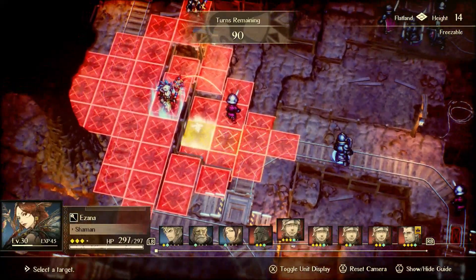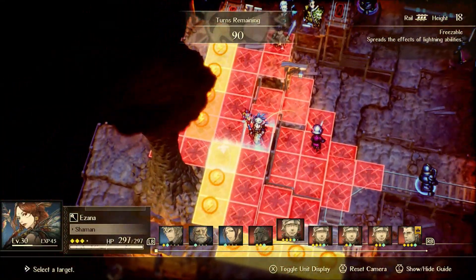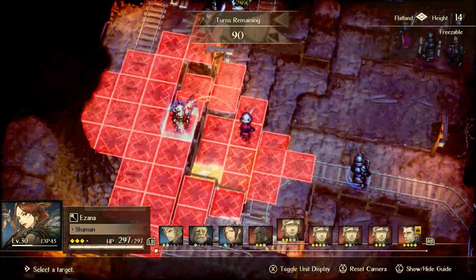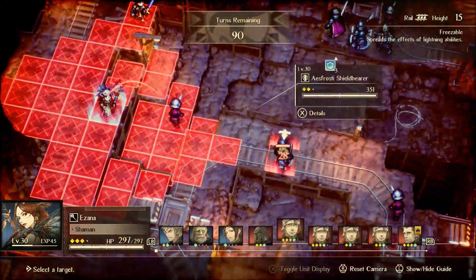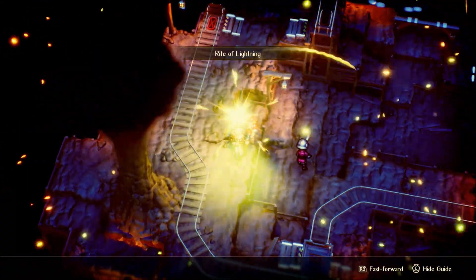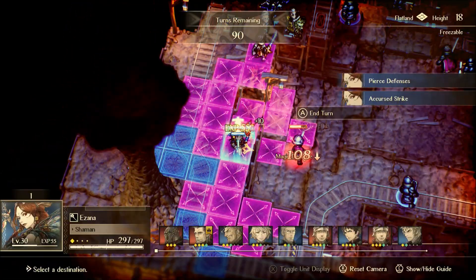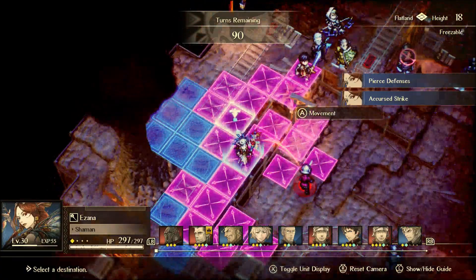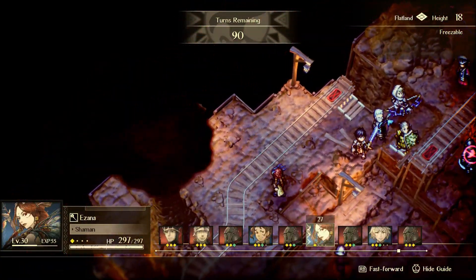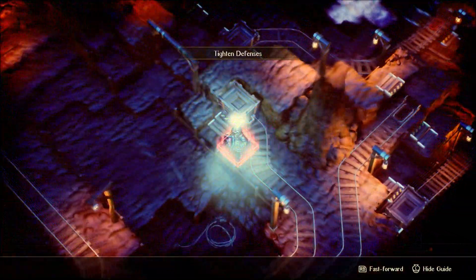One of the cool things you can do with Azana and Narv is they've got their electric base attacks. And this works with the Thunderstones as well — you can electrify the tracks and that can actually paralyze the enemies. So keep that in mind. Unfortunately, I didn't get him paralyzed, but that's okay.